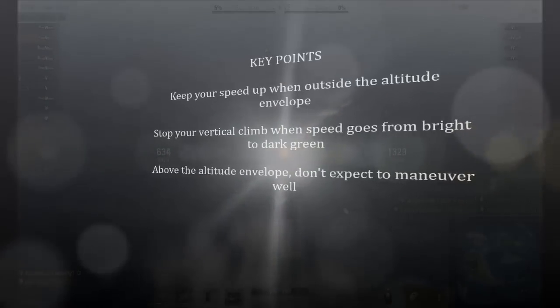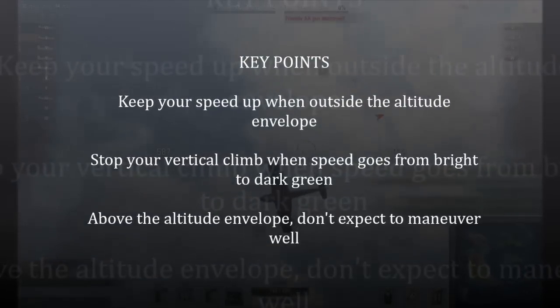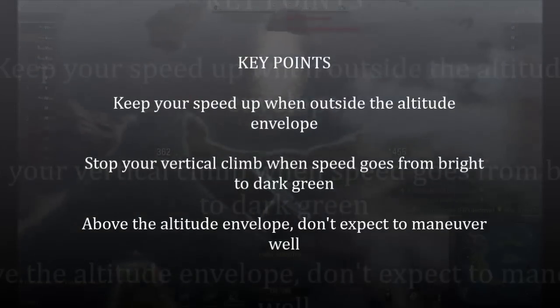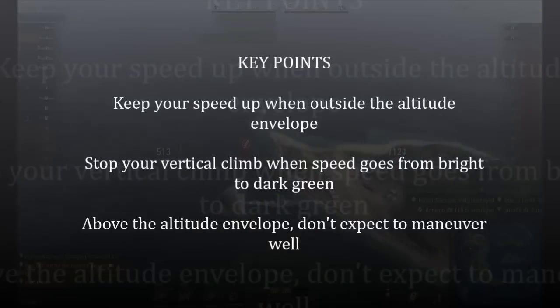Let's go over some of the key points. One: keep your speed up when outside your altitude envelope — this will prevent stalling and make your plane a lot more maneuverable than it could be. Stop your vertical climb when the speed goes from bright to dark green — this will prevent stalling and prevent enemies on your tail from getting easy shots. And lastly, above the altitude envelope, just don't expect to maneuver well even with these tips, simply because your plane is outside of its element.